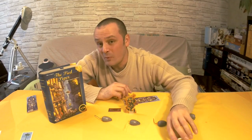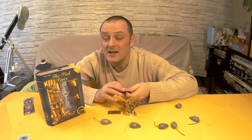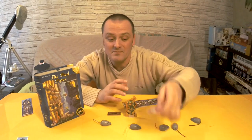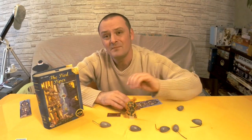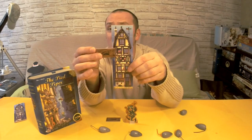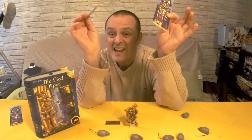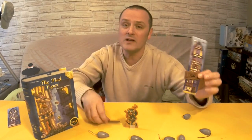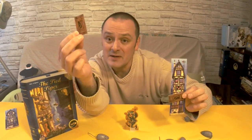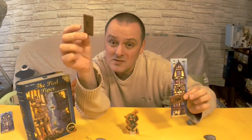If at any point during the game a deck of cards runs out, you take the discard, shuffle them, and start drawing from that new deck. The game will continue until there are two players left. At that point you will see who has the lowest infestation rate — that player is the winner. If it's a draw, you look and see how many players have been eliminated by those players, and the player who's eliminated the most is the winner.